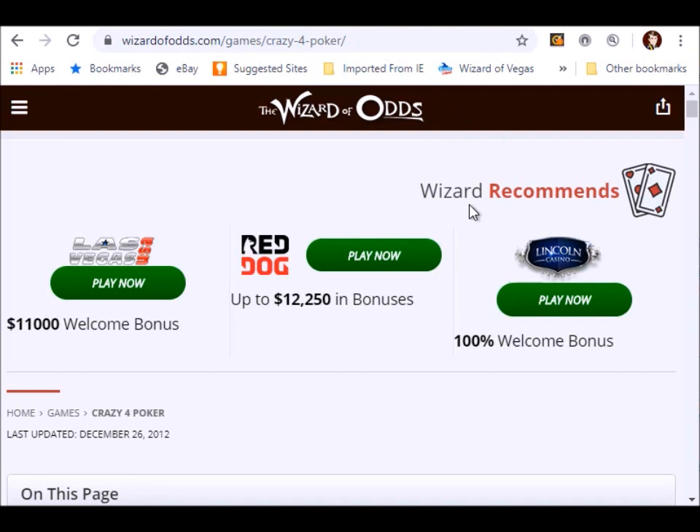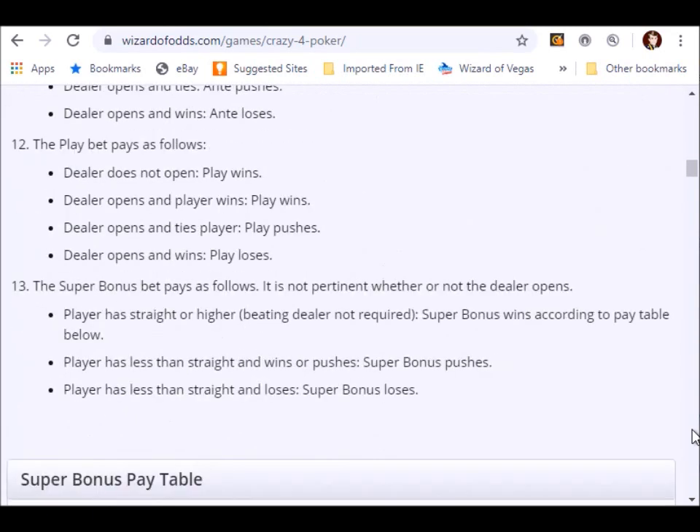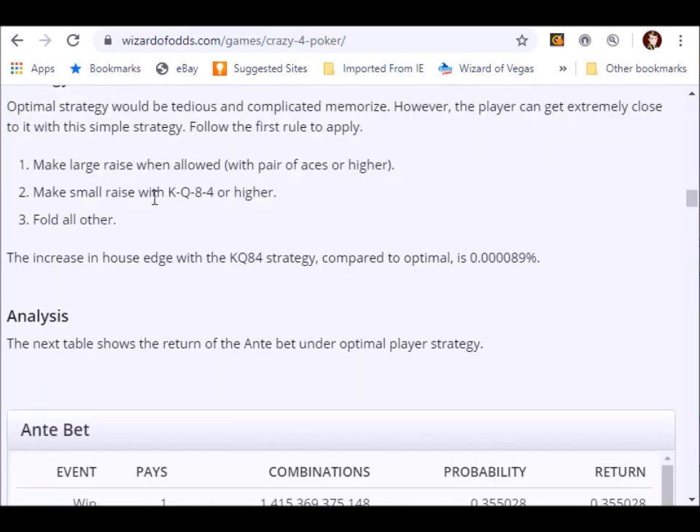I hope you enjoyed my demonstration of Crazy Four Poker and you understand the rules and the strategy to it. Let me end this video by showing you some other resources I have about Crazy Four Poker at Wizard of Odds. As usual, I start out by just explaining the rules, and then I go over the strategy, which in this game is quite easy. To summarize: make the large raise with a pair of aces or higher; otherwise, make the small raise with King, Queen, 8, 4 or higher; and otherwise fold.